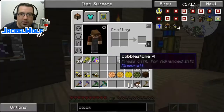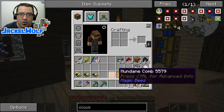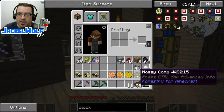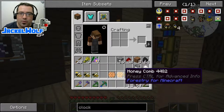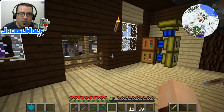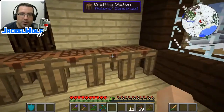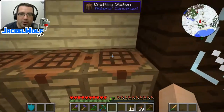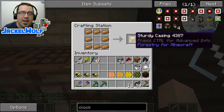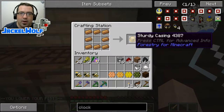Specifically, we need a way of extracting items from these honeycombs. I've got a sampling here from ones that we've collected out in the wild, plus some from the bees in our apiary. To extract items from the honeycomb we're going to need something called a centrifuge. To build the centrifuge we're going to need something called a sturdy casing, which is simply eight bronze ingots in a circle in a crafting table.